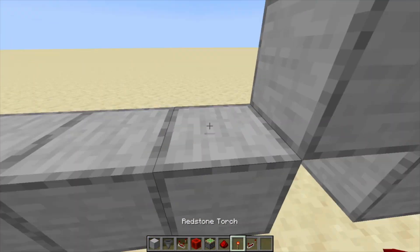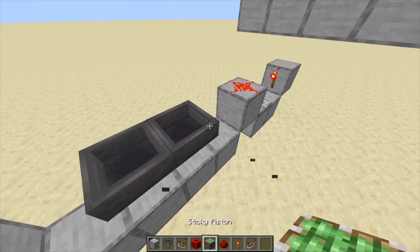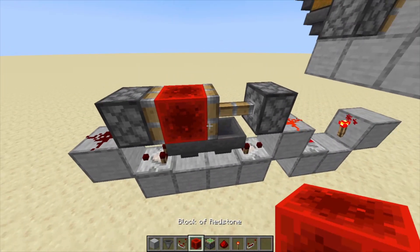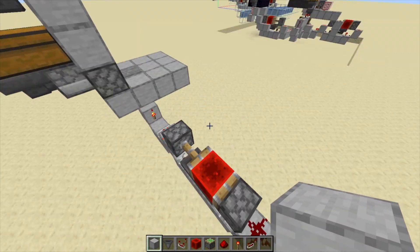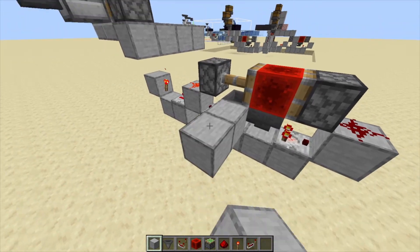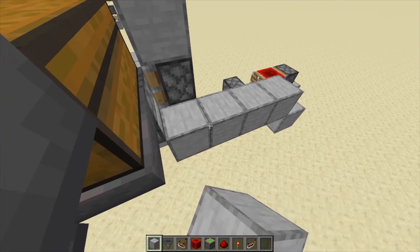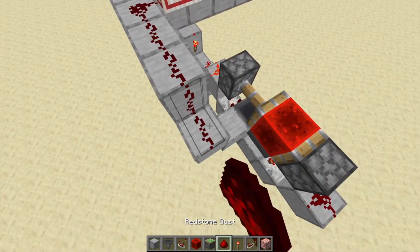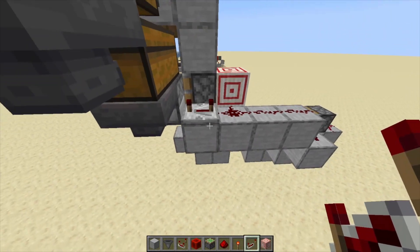Place a redstone torch and a repeater, then create a hopper clock with 2 items in it. Now go behind the hopper clock and place blocks like so leading to the dispenser and piston. Place a target block behind the piston and a repeater into the dispenser. Make sure it's on 4 ticks.